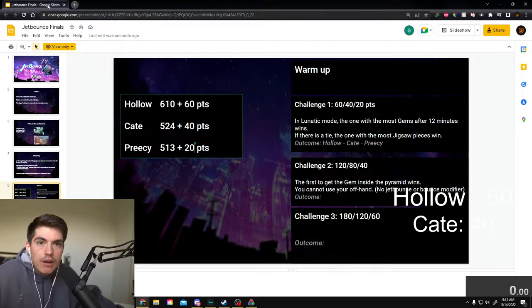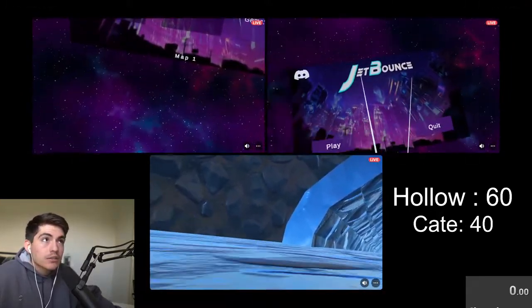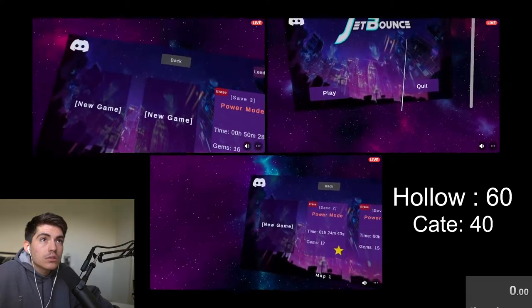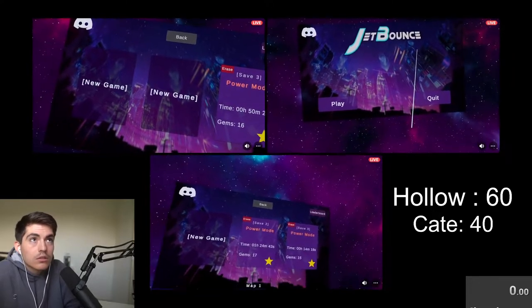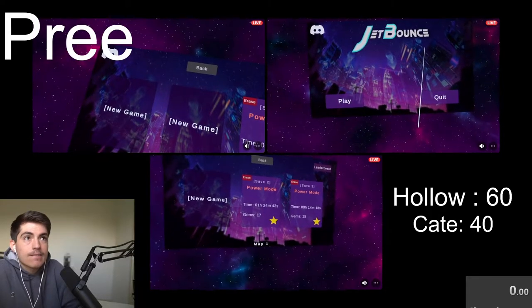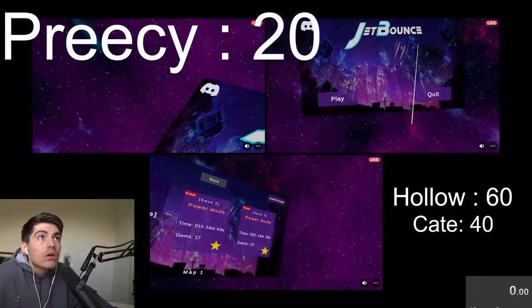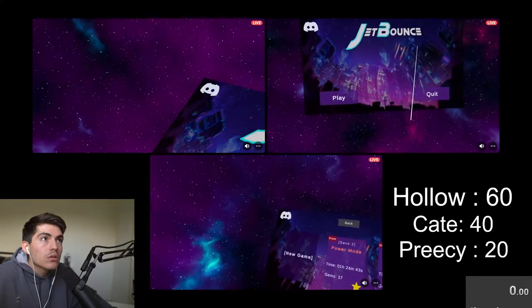Is everybody ready? Just to reiterate — the gem to get is the one inside the pyramid in Highway, starting from the beginning of the game. You can't use your left hand at all for the whole run. When you get that gem, the run ends — just look at your in-game timer so we know exactly what the time is.